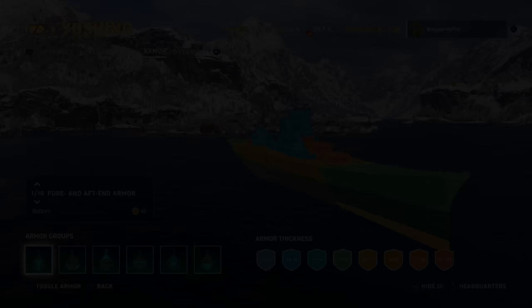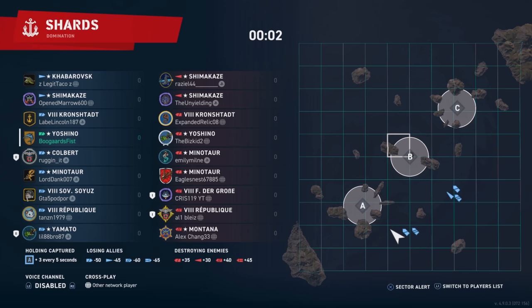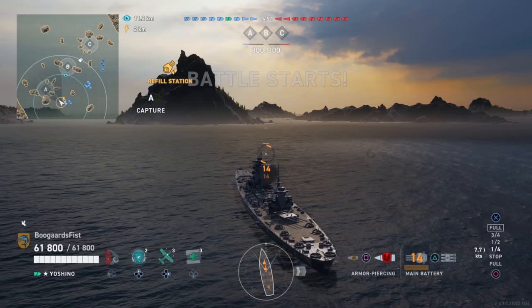Check out the difference between Yoshino and Azuma armor schemes — this is a little bit curious. With Azuma you can get away with kind of just sitting there and brawling, nose in, and go toe-to-toe with a lot of ships. This one, not as much. You might want to consider turning around and assuming a kiting position.